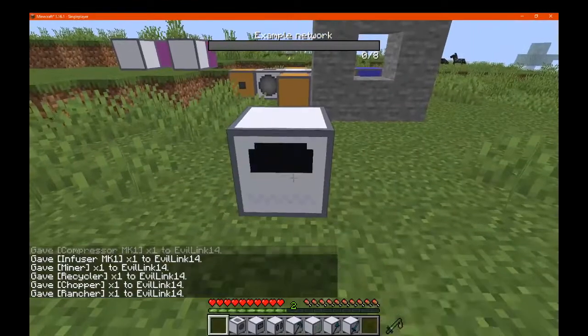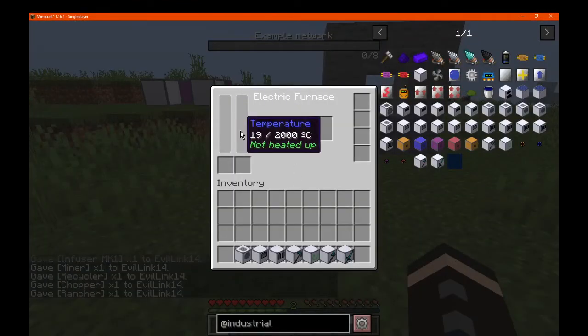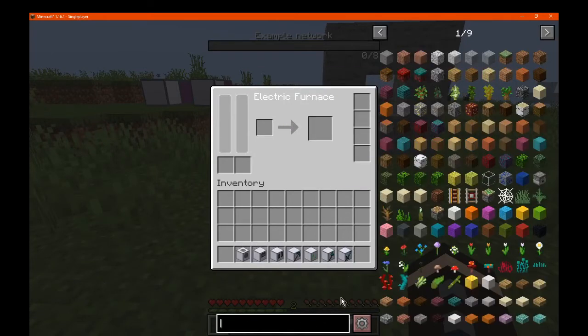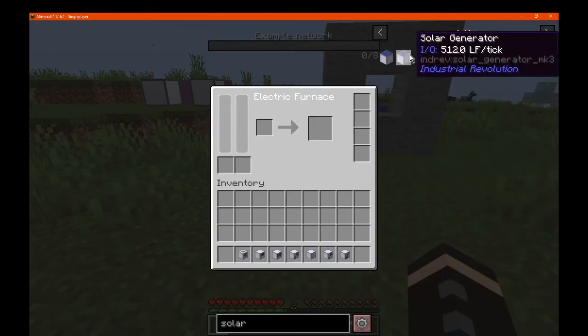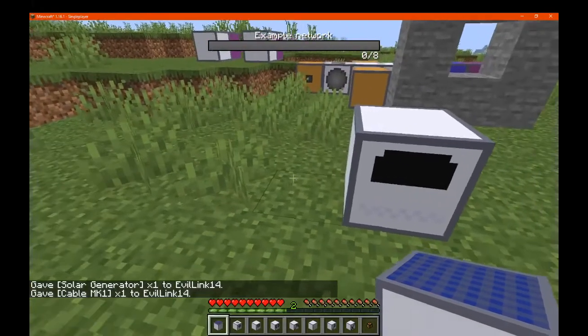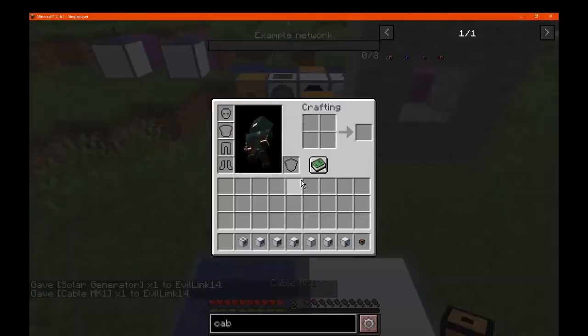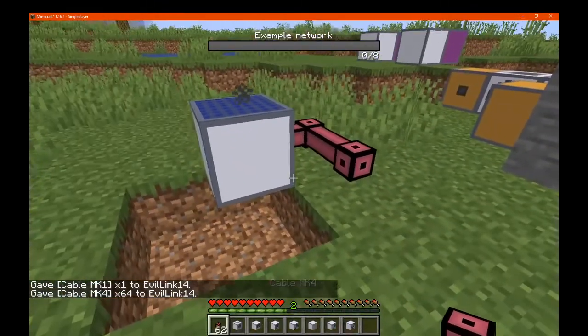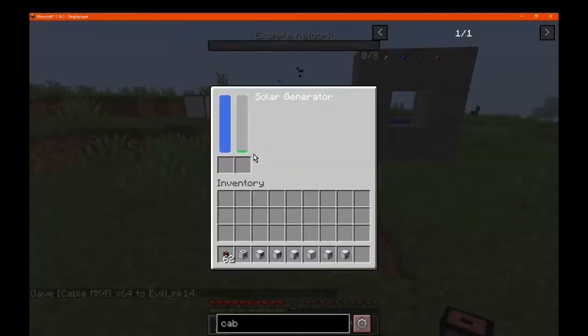So our furnace — we've got it like so, which obviously has the temperature, the energy, and other aspects. We'll just get a solar generator — we've got the highest here — with a cable and so on. So if we put you here, you can accept that already. And the actual heat is too much for it to explode — that's good to know. I don't know how you'd reduce that though. Do you need water in the actual slot or around the machine?